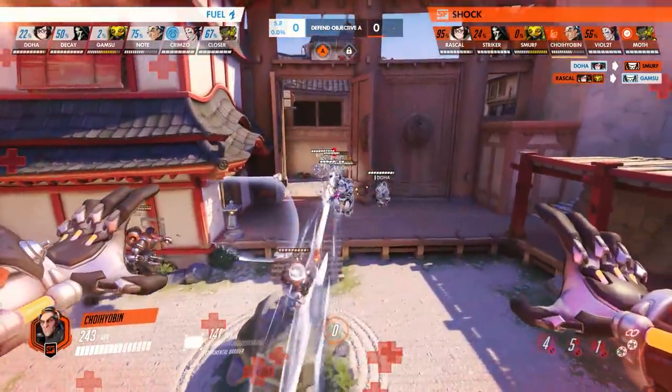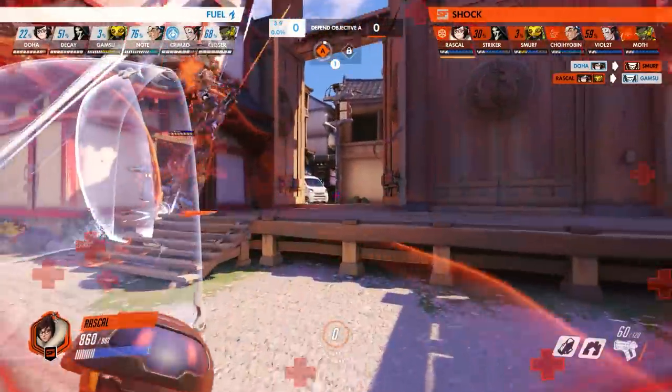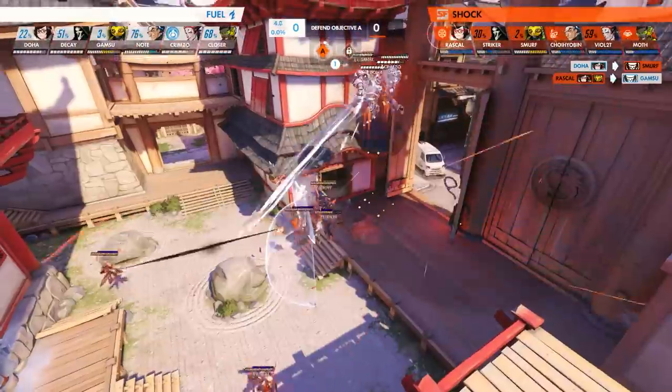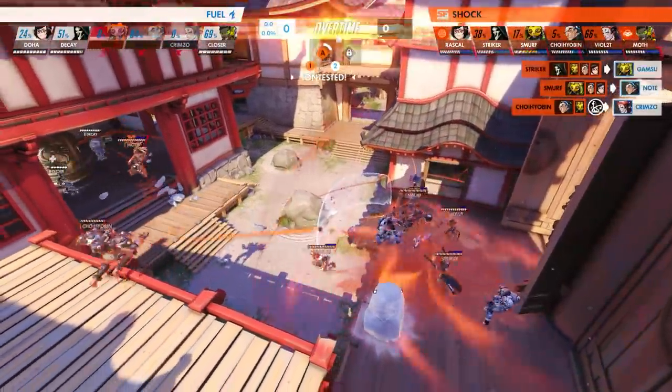With the inclusion of both Mei and Sigma into the latest meta, a new ult combo utilizing Flux and Blizzard has been making its way into the Overwatch League and subsequently the ranked ladder. While a catchy name is still being decided, the combo is incredibly deadly and effective for a swift team wipe. Here is an example of how the combo can work.